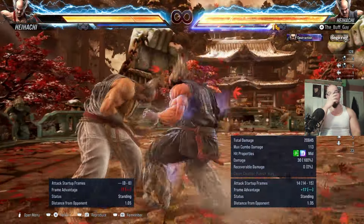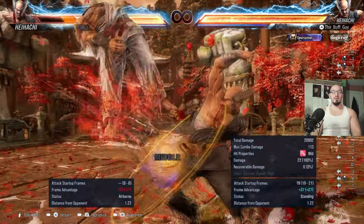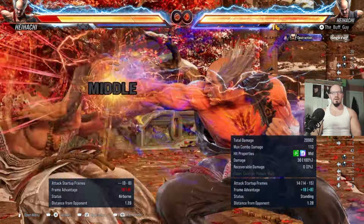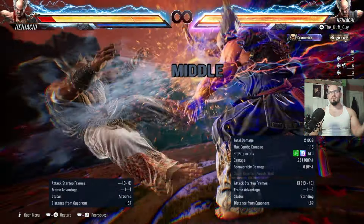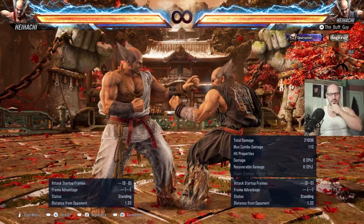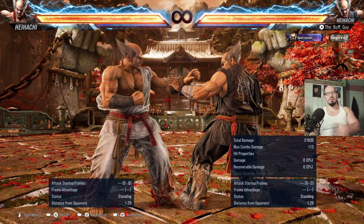The last move we're going to talk about is demon paw — forward 4,4,1 — plus 2 with Heihachi, and it's a heat engager. There's nothing bad to say about the move. That's it for Heihachi's top 10 to 15 moves — the ones you want to throw out in the neutral to apply pressure and run your offense.